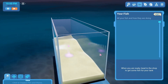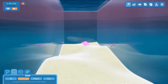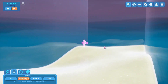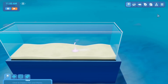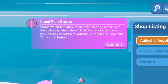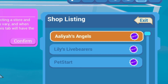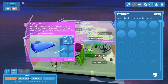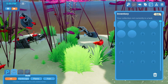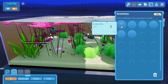Welcome to Fish Game where I'm apparently a fish. I need to get some fish up in my tank. I don't know what I'm doing, I'm just swimming around like a little wobble fish. Oh, a shop! I gotta go to a shop. Choose which fish store to visit by selecting the store and then selecting the shop. Let's go to Alia's Angels - what you got for me? Look at all this - this is a lot of fish in the fish store. There's no money, I can pretty much just grab what I want. That's dope.